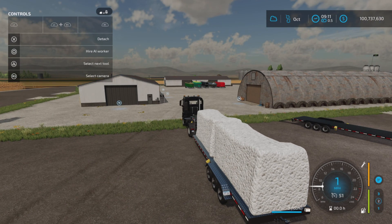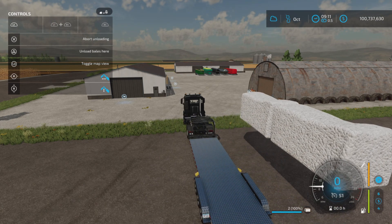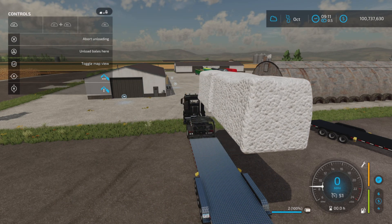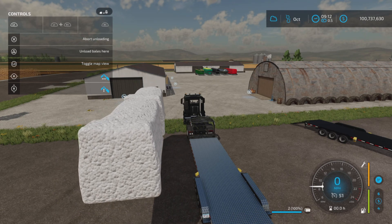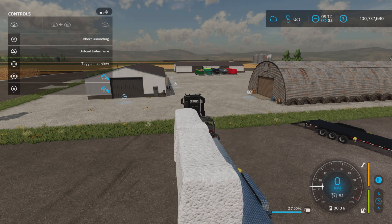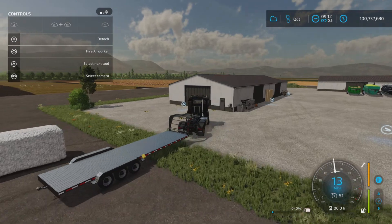With the bales loaded, to unload: L1 and Triangle. We also have L1 and right stick — up, down, left, right — to position the arm. That's as high as it goes, as far out as it goes, and as far down as it goes. A decent range of movement. L1 and R1 is also used. Once positioned, Triangle again and it comes down. Very simple and clean.